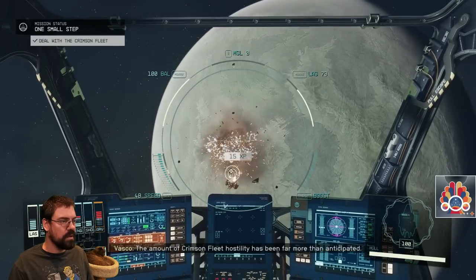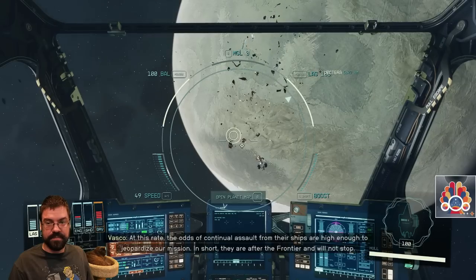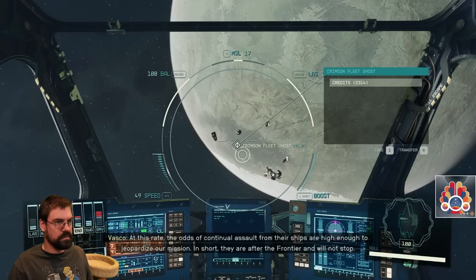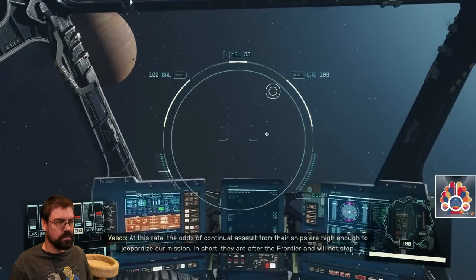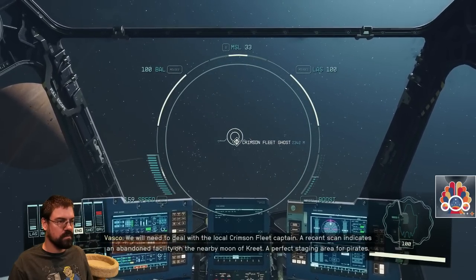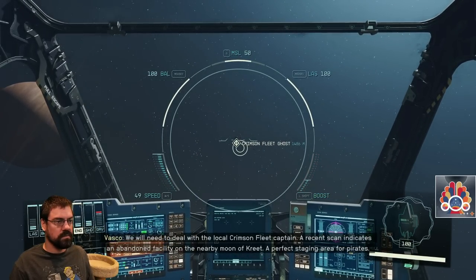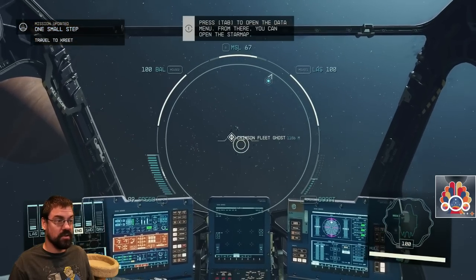The amount of Crimson Fleet hostility has been far more than anticipated. At this rate, the odds of continual assault from their ships are high enough to jeopardize our mission. In short, they are after the frontier and will not stop. We will need to deal with the local Crimson Fleet Captain. A recent scan indicates an abandoned facility on the nearby moon of Crete — a perfect staging area for pirates. Travel to Crete.